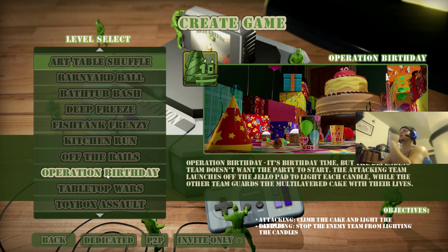Operation Birthday — one team spawns away from the cake and they're the attackers. They have to run up and boost up off the Jell-O and light the candles with their flamethrower. Then in the second phase you defend, and whichever team lights more candles wins.